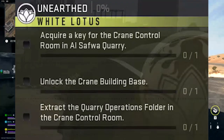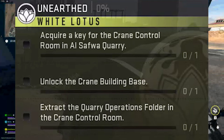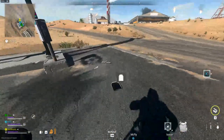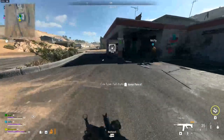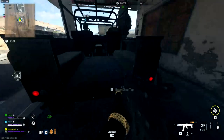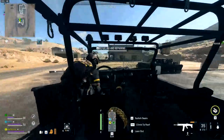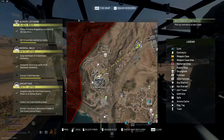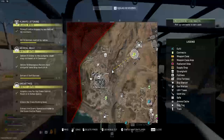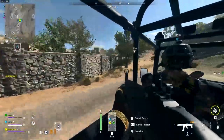Step one is to acquire a key for the crane control room in Al Safwa Quarry. Step two is to unlock the crane building base. Step three is to extract the quarry operations folder in the crane control room. For step one, I'm not going to lie — I don't know a guaranteed way to find the key. I just ended up finding it randomly. You might be able to buy it at buy stations, but I'm not sure. If you already have it in your key stash, bring it in. If you do know a guaranteed way, put it down in the comments and I will pin your comment.